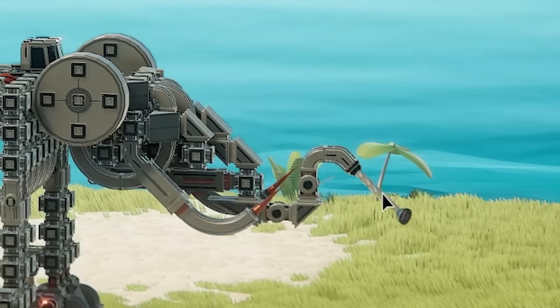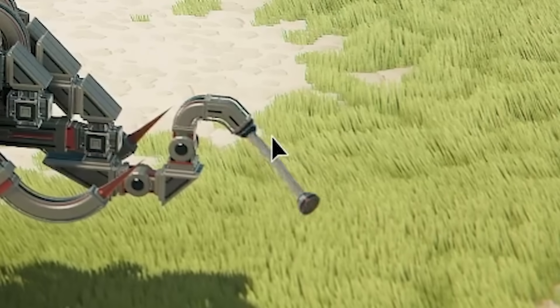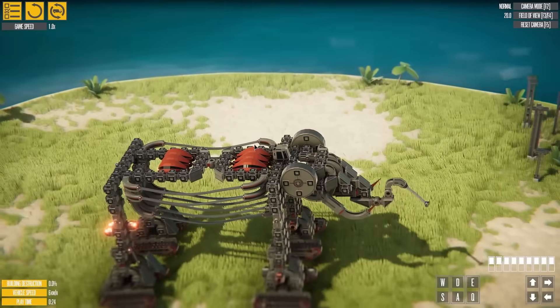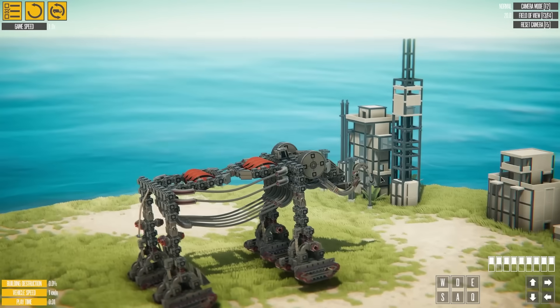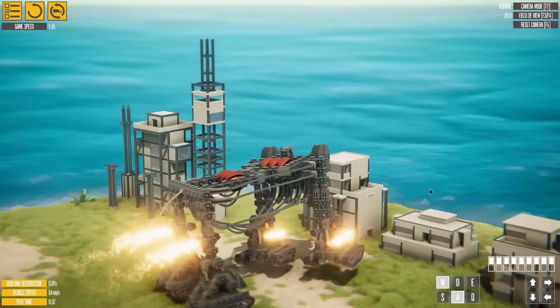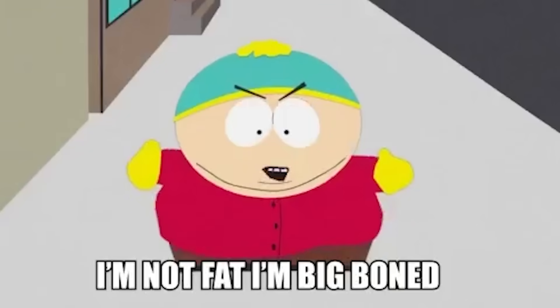Look at that rabbit. I think this is like an elephant — not sure about that bit though. They added balloons! This game has received a lot of updates. And this thing now floats — that's so cool. It's got boosters so we can like fly into a building and turn. Oh, it's got so much weight. I'm not fat, I'm big boned.